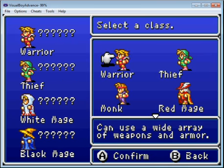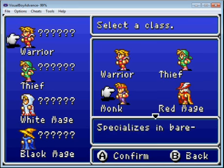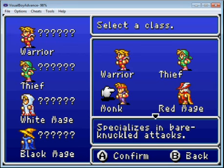There are several different characters you can choose from: the Warrior, which is the melee fighter; the Thief, which is not as strong as the Warrior but has higher agility; and the Monk, which is low maintenance — doesn't require much gear.